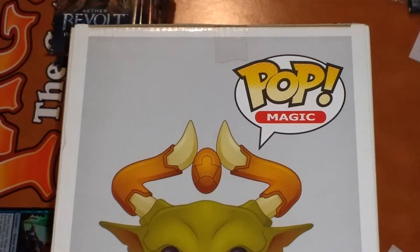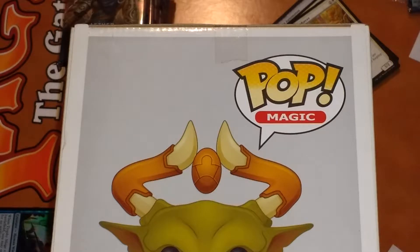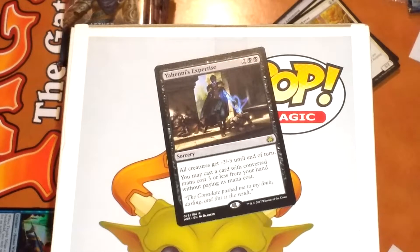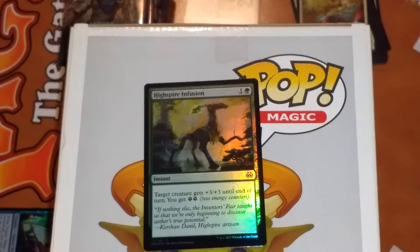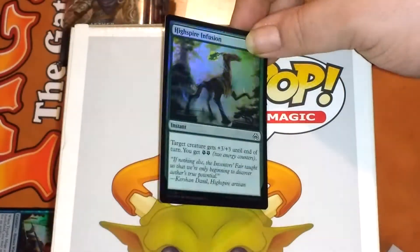Crack another two of these — sixteen packs. Oh nice, Needs Expertise — that's awesome, I really like that card. It's not a rare but it's still noteworthy. Shock — that's always good. We got one of these. Nice, High Spire Infusion — all foiled out.